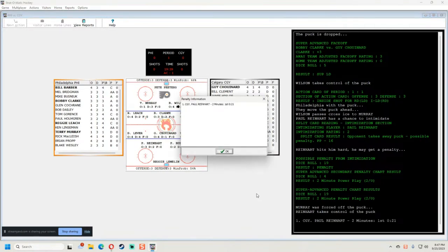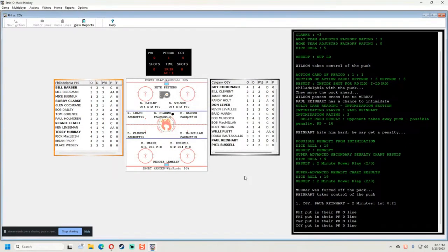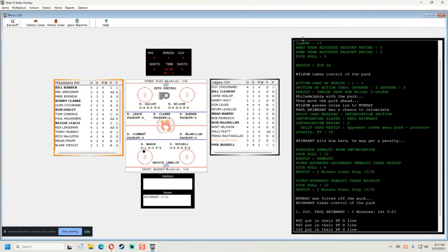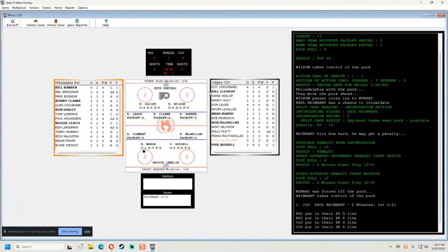We go to the secondary chart — looks like it's a two-minute power play. Calgary is shown in black instead of red, so something didn't save right. We're 21 seconds in and Reinhardt's in the box. What I like about this old view is you can move things around. I set it up with visitors on the left, home on the right, clock over the rink, penalties at the bottom, and the play-by-play nice and big.